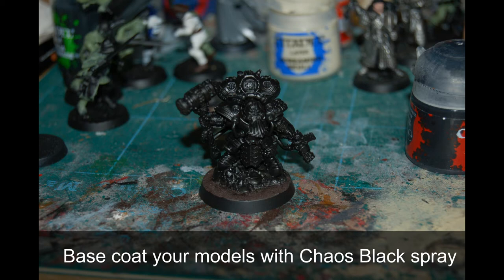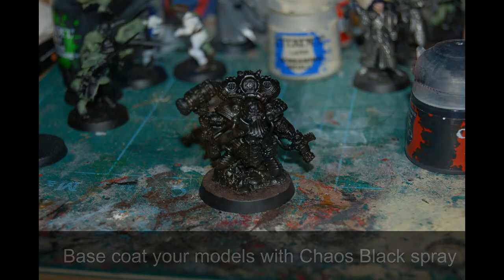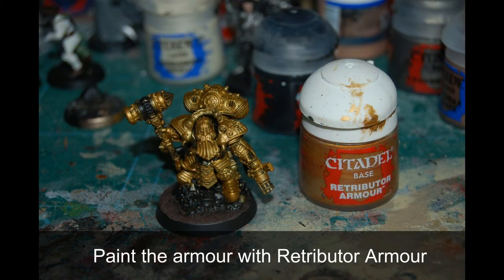I don't use a Citadel spray to base my model. I'll just use thin coats of Abaddon Black built up until I've got a nice undercoat rather than spending £15 or whatever it is on a bottle of black paint. So I base coated him in Abaddon Black.